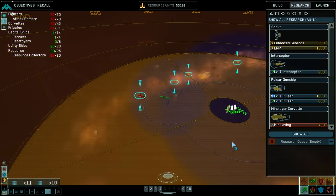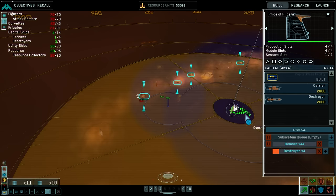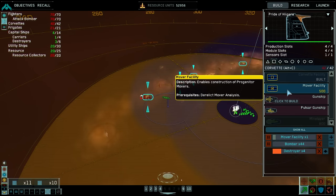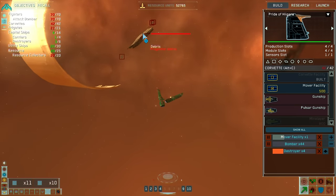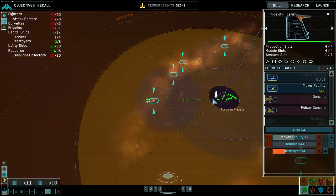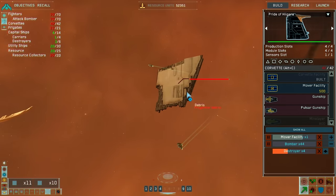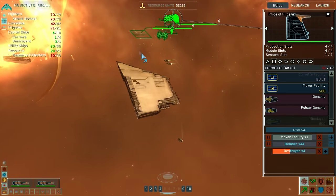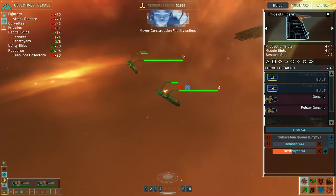I'll move this group here. We need a construction facility for the mover tech. The prerequisite is derelict mover analysis. It literally just told me there was radiation there. We don't have ion cannons on this guy. Facility online.